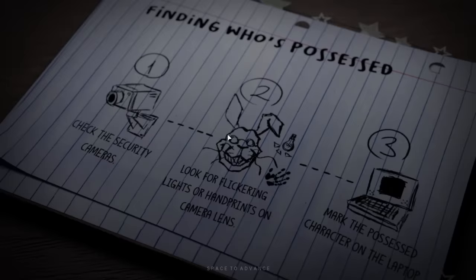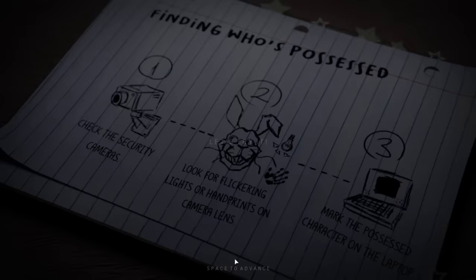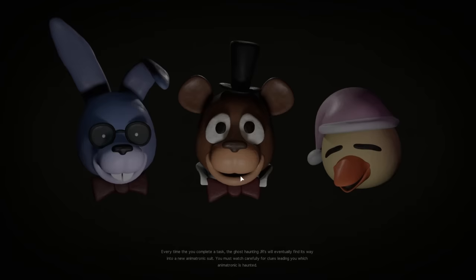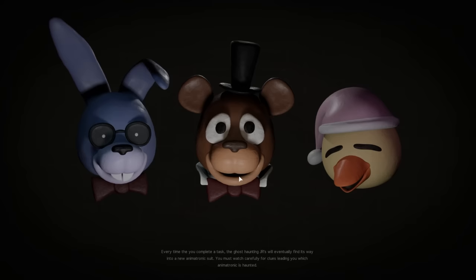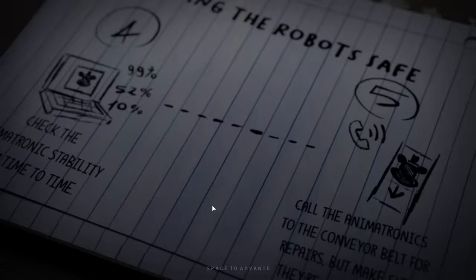Before we jump in, let's go over the basics. Step one: finding who's possessed — check the security cameras. Step two: look for flickering lights or handprints on the camera lens. Step three: mark the possessed character on the laptop. Every time you complete a task, the ghost haunting Juniors will eventually find a way into a new animatronic suit — watch carefully for clues about which one is haunted.